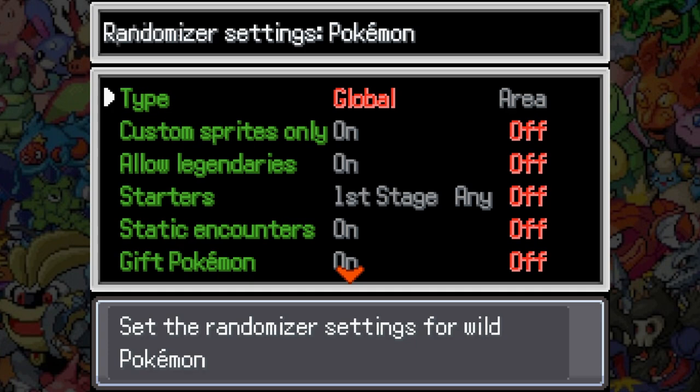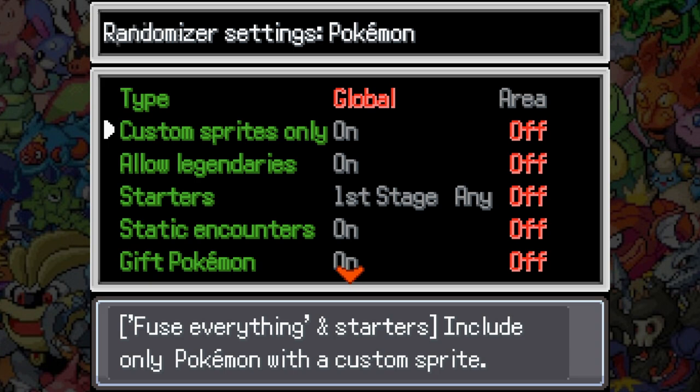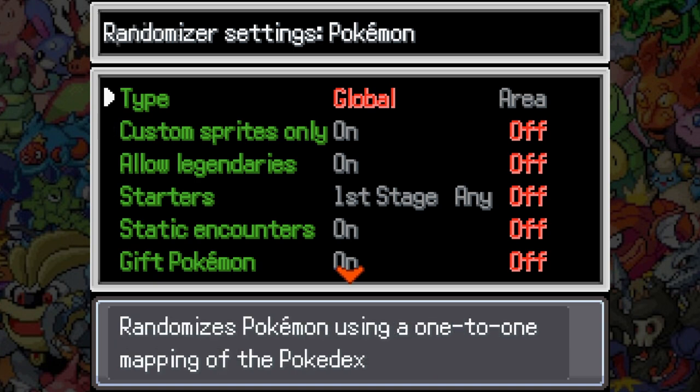Pokemon — yes, I do want to randomize Pokemon. Fuse everything and starters. Include only Pokemon with a custom sprite. Hmm, I don't know what that means. I know that not every fusion has a custom sprite — some of them, many of them, are still automatically generated by that old Pokemon fusion site.